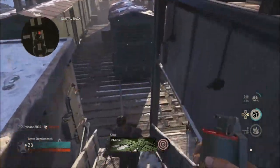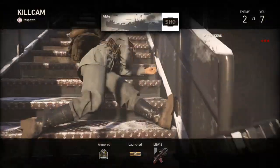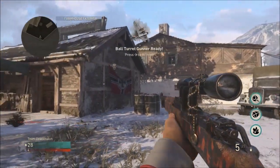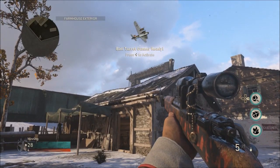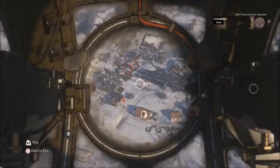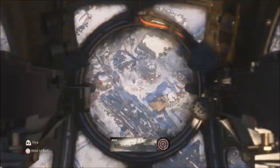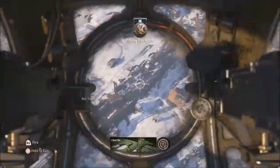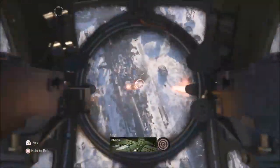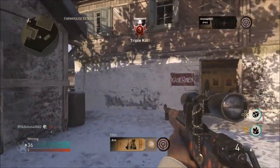Once you kill someone while holding the care package, you just need to kill yourself or have someone kill you. Once you respawn, you'll actually have all of your score streaks back again — and the third one, which is your highest, will be automatically unlocked. You can actually use it right away. You can get any of them with about eight kills, and it's pretty overpowered considering you can do this in any game mode. The best thing about this glitch is that once you use your third score streak, you can actually rinse and repeat the entire glitch.